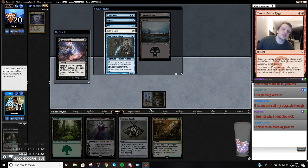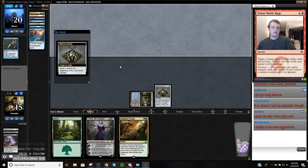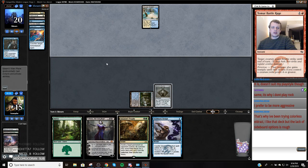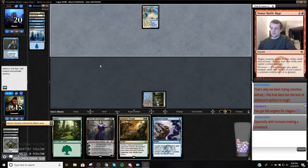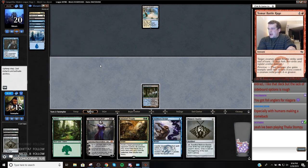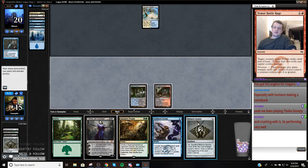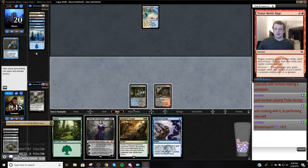Okay, so negate and Logic Knot — taking Negate or Logic Knot doesn't really matter because there's two of them. I think I'm just going to take Snapcaster, then hopefully we can get a threat in underneath that. Tarmogoyf would be a very nice draw here. You got foil Anglers for Niagara — nice, thank you very much Tyler. Everyone in the chat should give Elmerman19 some love — he is loaning me a Legacy deck for Niagara. He is the man. He's letting me do the GP.